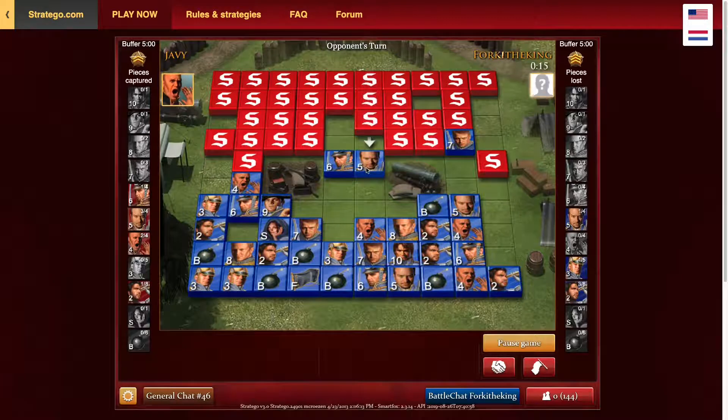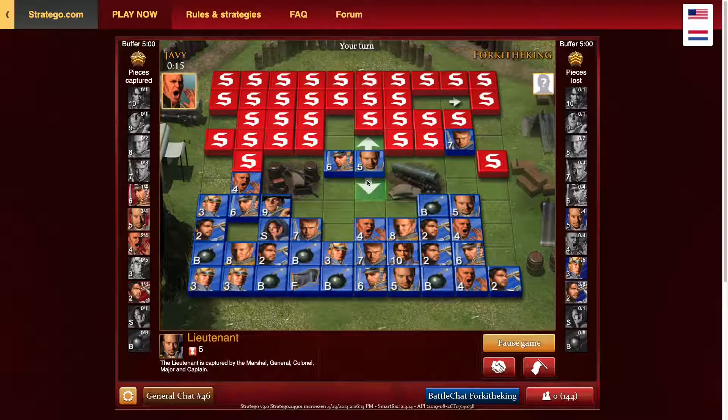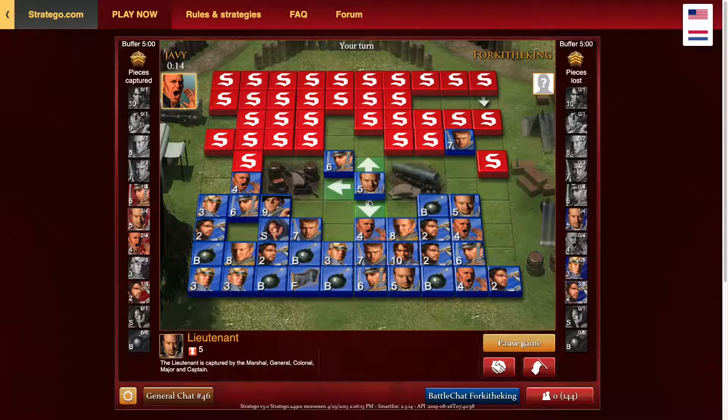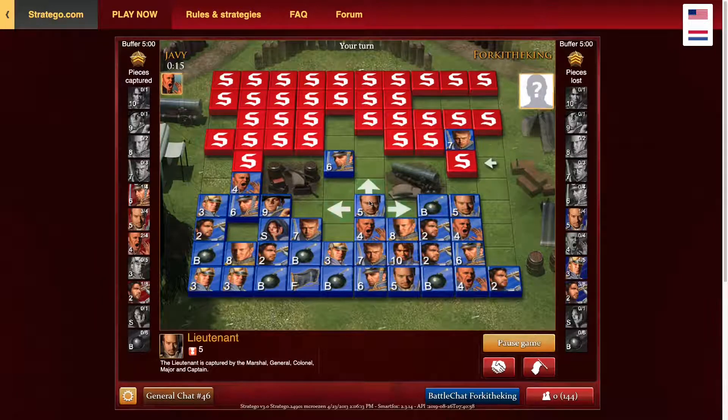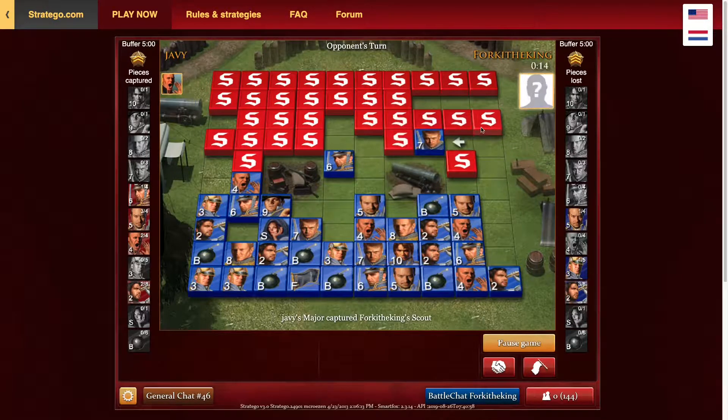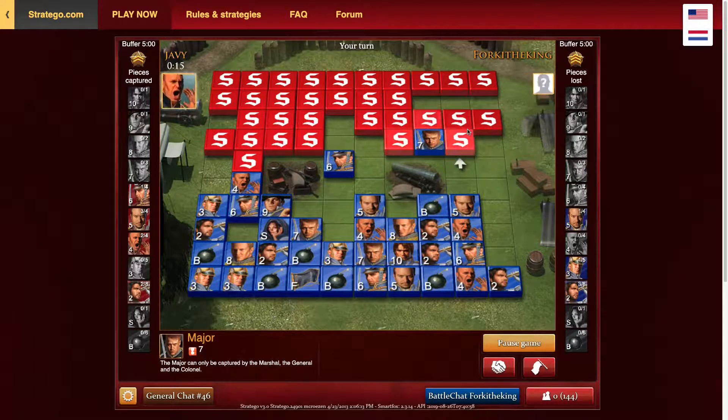That colonel is just two-squaring me, but I'm going to win two-squares — joke's on him. That might not be another colonel — it could be the general or marshal. I'm not really sure what I feel about that. I want to either move right or lotto. I think that could be the marshal — I don't really want to do that. We can only scout that piece because we're going to lose the major regardless, so I might as well just scout that.